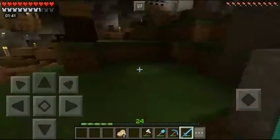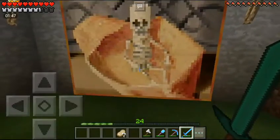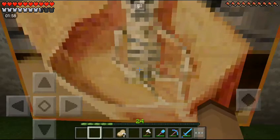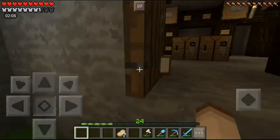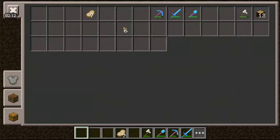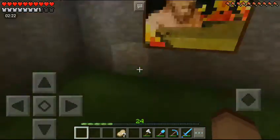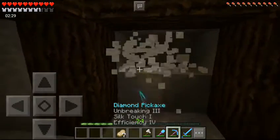The only weird thing is when you break a block it shows a bunch of little black particles. So if we jump behind here, it looks like a regular painting - but if you jump in... it's closed, let me see if I can fix it. There you go - it looks like a regular painting in the center of a wall but if you jump in, it's actually a hidden entrance.